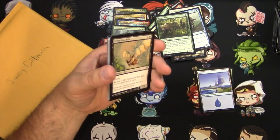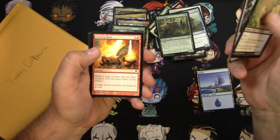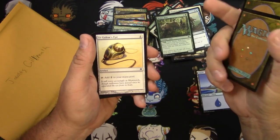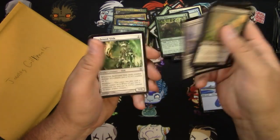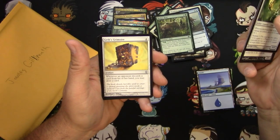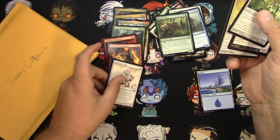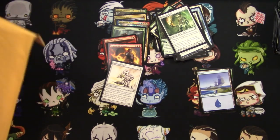Darksteel — last pack for my first patron rewards video. If anyone else is interested, check out the links to my Patreon down below. I appreciate any consideration you might give — honestly I'm just doing this for fun, it's a fun way to interact with the fans. Arcbound Slith, Emissary of Despair, Grimoire, and a Sundering Titan — okay, not bad!